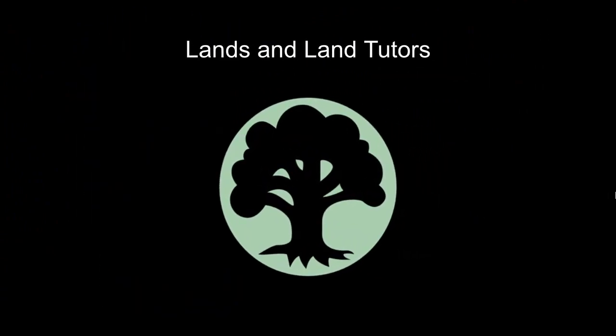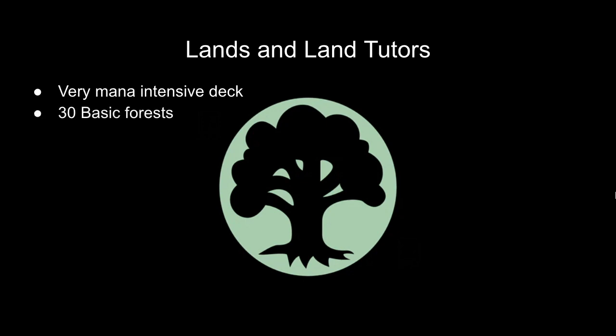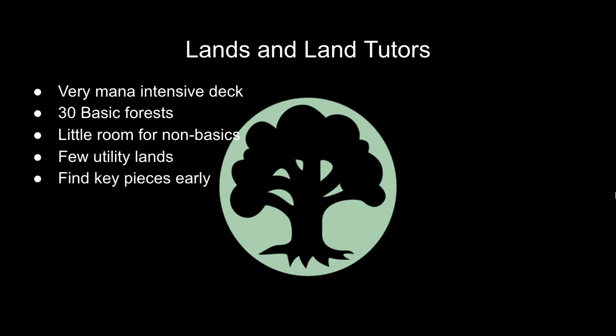Let's start by looking at the lands in this deck and the different land tutors you'll use to fetch them. This deck is very mana intensive, but it's also very colored mana intensive. You need a lot of green mana, and for that reason you're not going to be playing a lot of non-basic lands. I play 30 basic forests and only 4 non-basics, because you want to be keeping as many green mana in your mana pool as possible. There are 4 utility lands, and a big part of this deck is that you need to find key pieces, especially one in particular, pretty early.